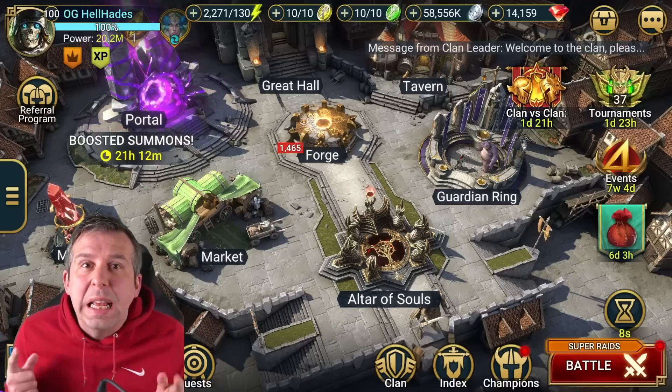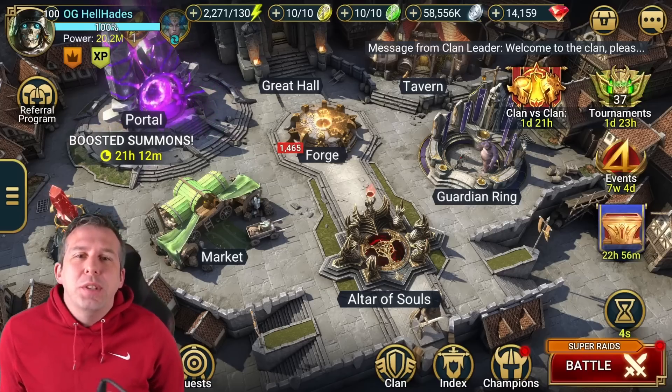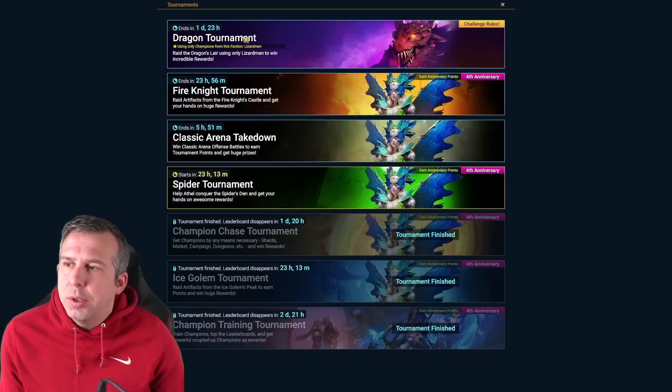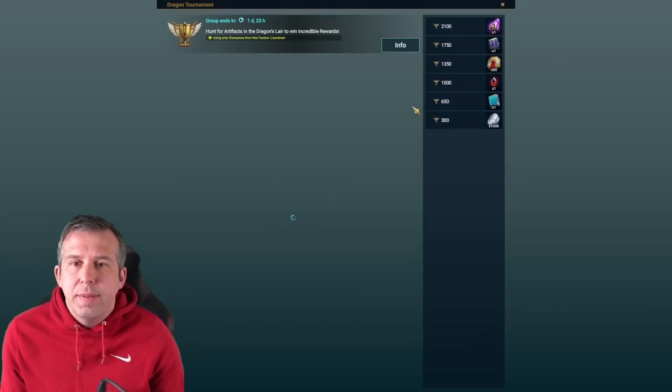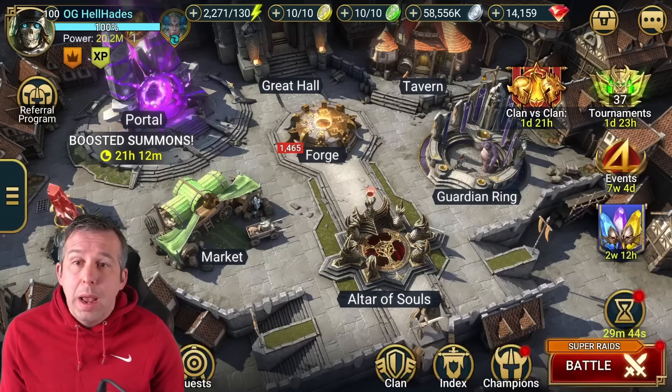Hey guys, this is Hellhades — this is a Raid Shadow Legends video. I've got a treat for you today. We've just had a dungeon tournament drop: Dragon tournament in the next two days. Can you beat the Dragon using only champions from the Lizardman faction? They've got quite a juicy reward here — an epic tome and a void shard — which I'm up for.